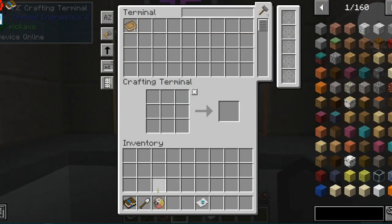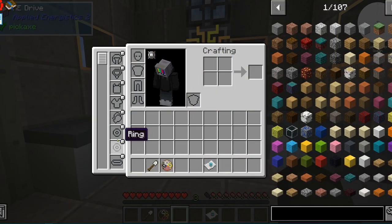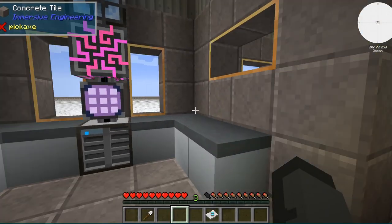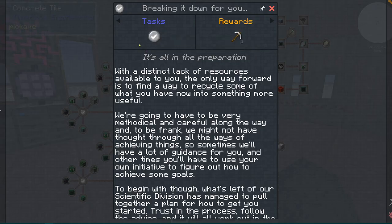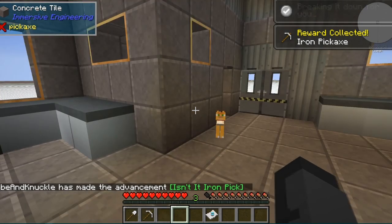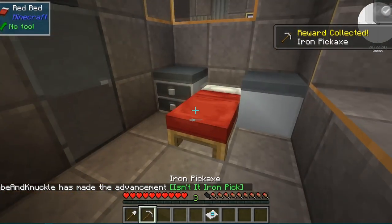We don't need the quest book out because you can access the quest through the sleep charm socket. We put the sleep charm in - boom. We got a shovel and a pickaxe, so we gotta go digging. We're gonna start right here.